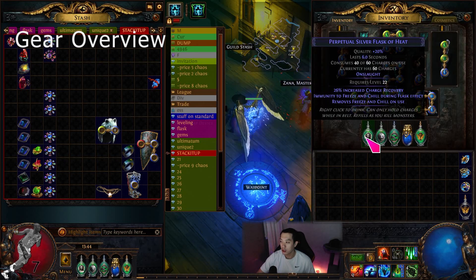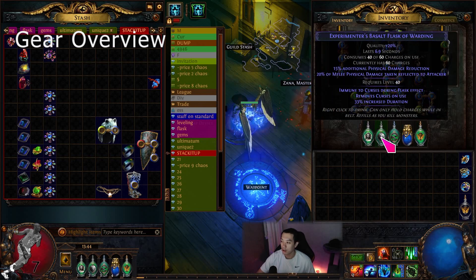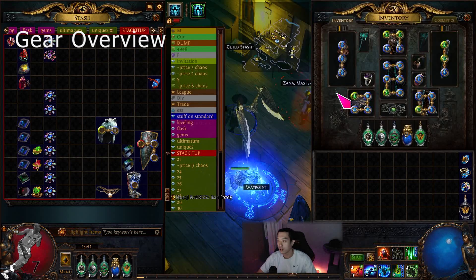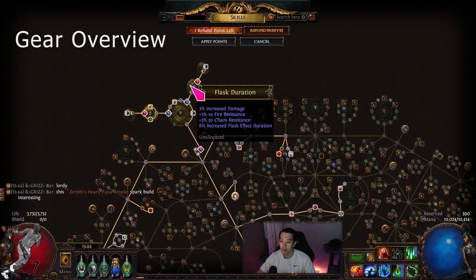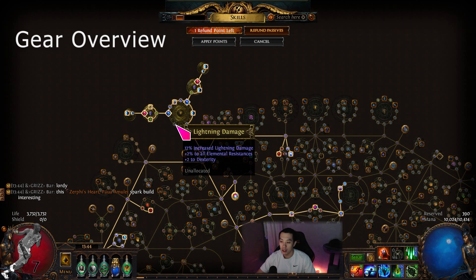The flasks are still identical. I could get an onslaught-on-kill jewel and switch this out to something more damaging, like Wise Oak, but it also requires me to get a corrupted blood jewel. The cluster jewels are still the same — I should probably get one, but we're getting so close to the swap that it's almost time.